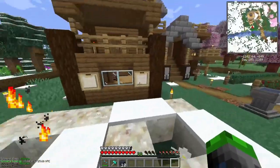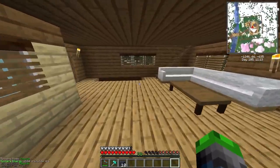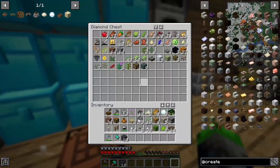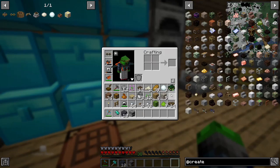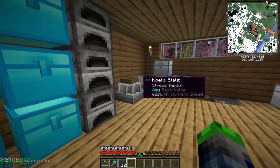Now we can start a cactus farm. The idea is we make a giant cactus farm and we use Botania to swap everything over to slime balls - that's the whole reason we got that. We are definitely going to be using this more, we just needed to get this working now.